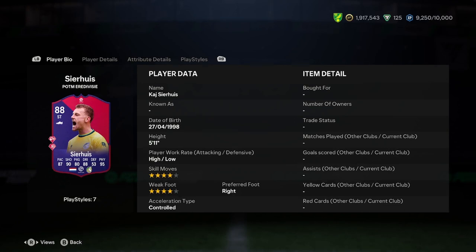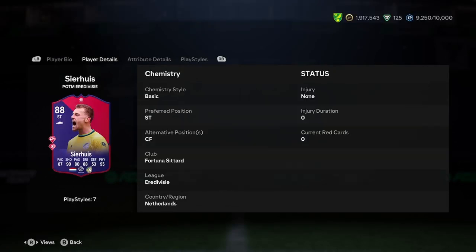I kind of want to do a player analysis on this new card to see if he's worth playing. Let's jump straight into it. He is 5 foot 11, high/low, 4-star, 4-star, right foot and controlled. It's a nice start, I don't mind it.